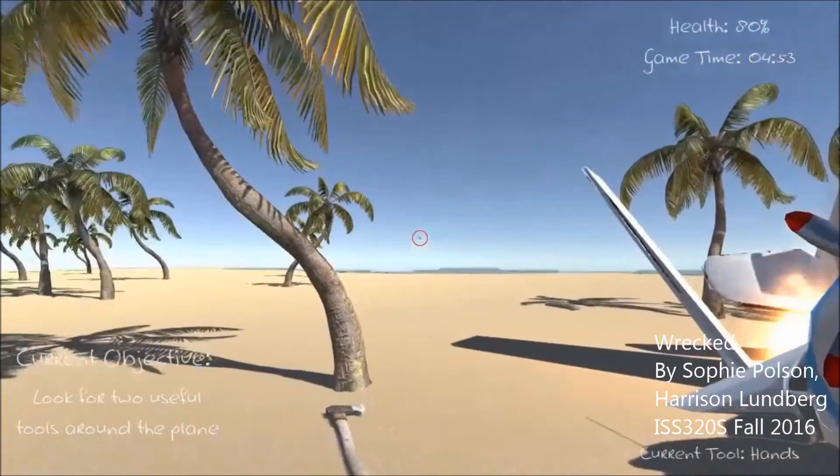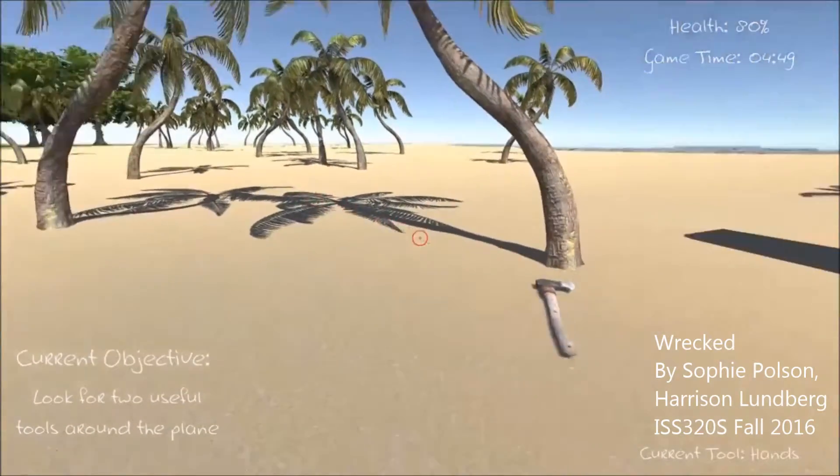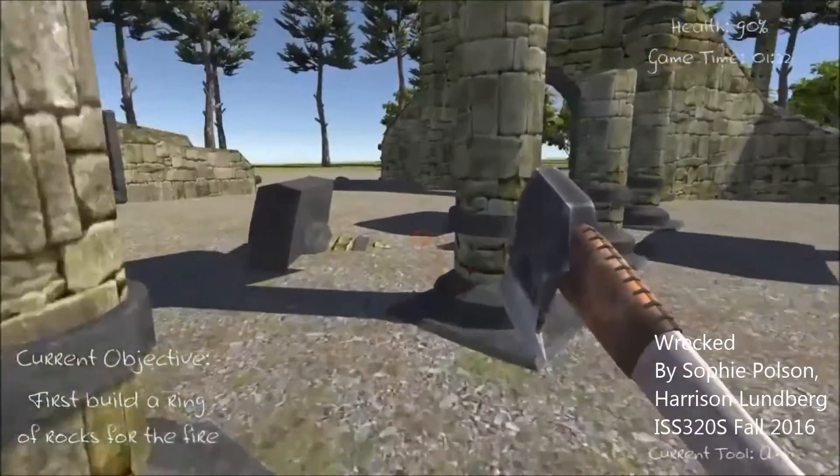Over on the beach, we can see we survived this plane crash. The first objective is to look for two useful tools around the plane. So we're going over these ruins — this was built using the ruins pack, which is a free asset from the store.